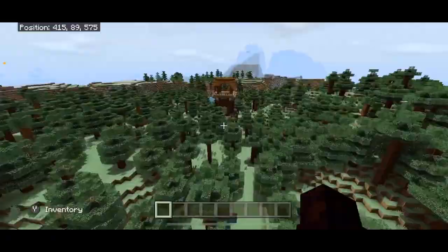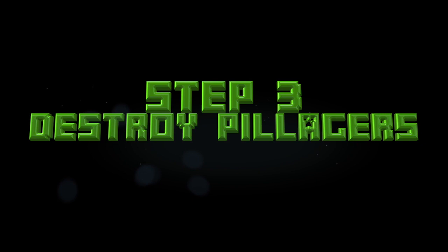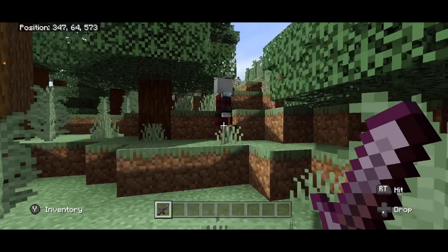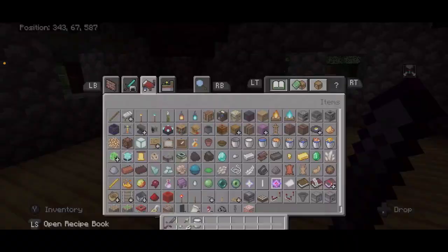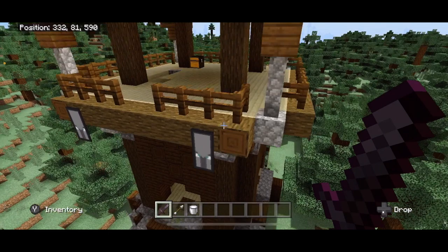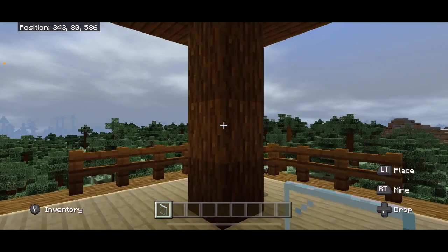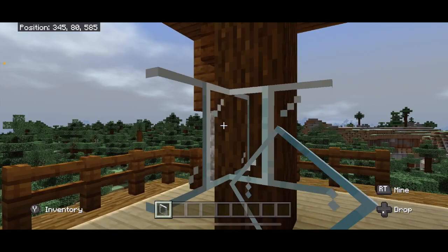Next step: destroy all the pillagers. It might be smart to have a bucket of milk handy so that if you get the curse, that goes away. After you've taken care of all the pillagers, come up here to the top. If there's a chest in the way, go ahead and break that. You are going to fill in this top part with glass panes on the second block up, like this. I like to build just straight across, and then build on that.